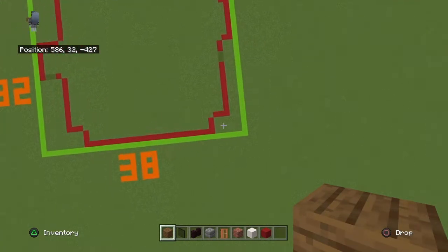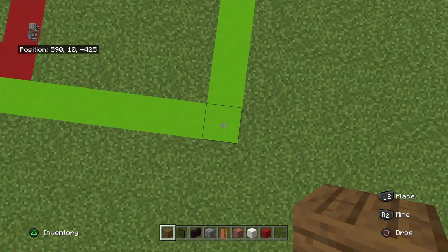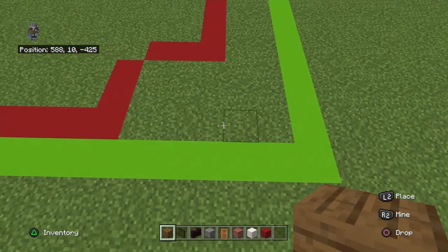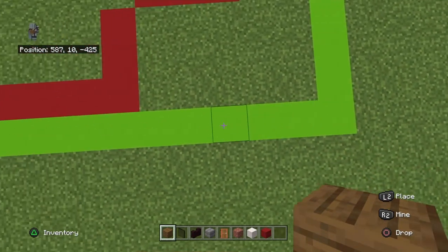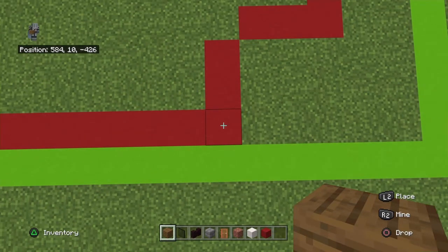Starting with the right-hand corner of your 38 by 32 grid — you can flip the build if you want, or start from the front left-hand corner. Count left by six and back by one. Going left, place 24 spruce wood planks — two dozen.